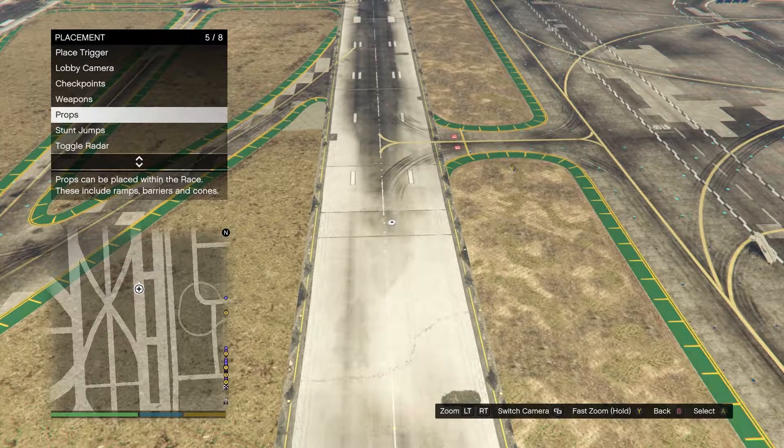Hey guys, it's Bean Dog here and I'm back with another video. I know I've been gone the past couple days - I've been pretty busy, so I'm very sorry about that. I feel bad for not posting anything, but Rockstar just released something today and it now gives you the option to create your very own stunt race. Yes, many of you may be excited about this because Rockstar's races, while they were fun, just kind of got old.